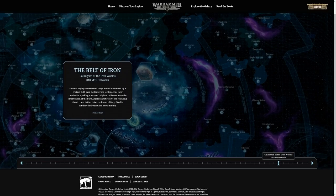The Cataclysm of the Iron Worlds: a belt of highly concentrated Forge Worlds is wracked by a crisis of faith over the Emperor's legitimacy as their Omnissiah, sparking a wave of religious civil wars. Even the intervention of the Dark Angels cannot resolve the spiraling disaster — the Dark Angels probably started it. The battles between dozens of Forge Worlds continue far beyond the Horus Heresy itself.